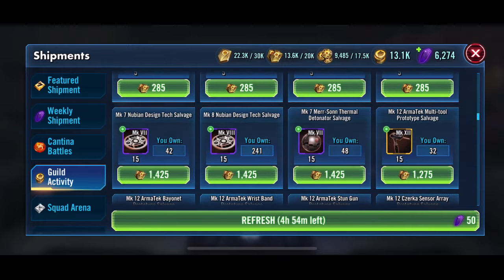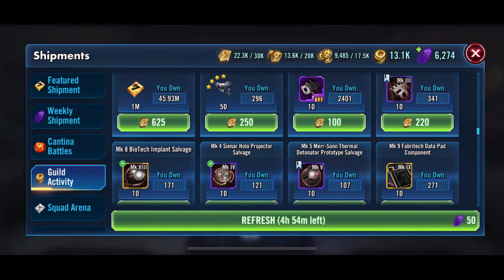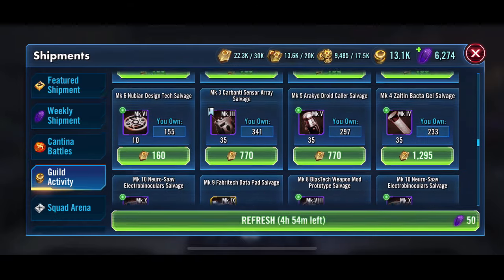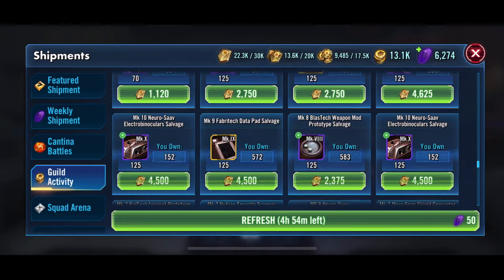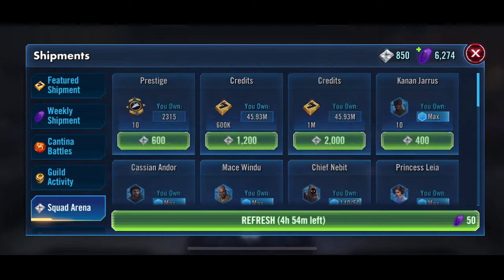She is our last character that needs to go to Relic for Jedi Master Luke, and then we'll work on Profundity. We've got Inquisitors also working on them, and we've got all the shards for them, so we're going to start. We've been slowly working on getting them up, but we're going to continue. That's where our gear resources are going to be focused for a little while as we work on that.